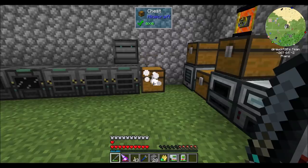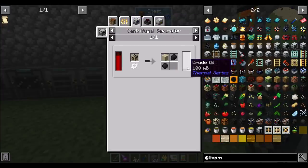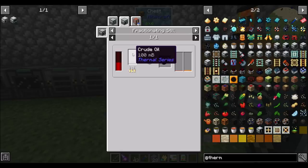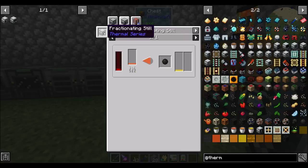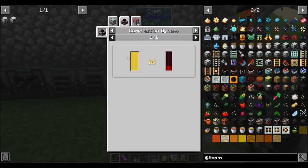First things we need to do - we need a centrifugal separator, so that's a to-do list item. And then we want to process the crude oil in a fractioning still. That'll get these things, and they need another fractioning still - or maybe two or three - to turn that heavy oil into refined fuel. Then that refined fuel goes into a compression dynamo. I'm not entirely sure how much energy that's gonna produce, but we're gonna find out.